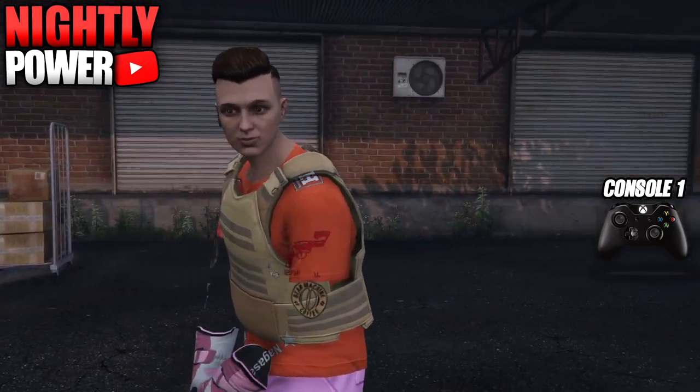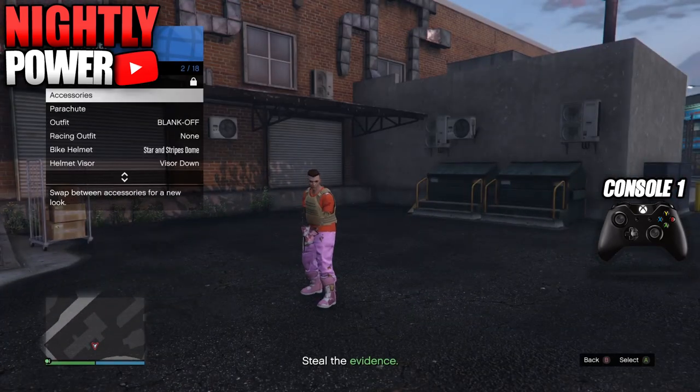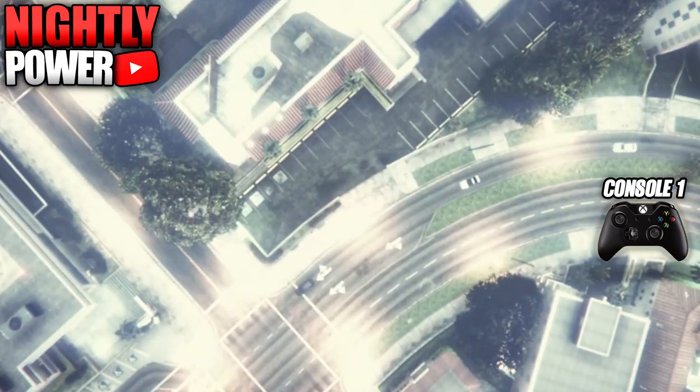When the mission starts, open up the interaction menu, put on an earpiece, then close the interaction menu, open up the phone and leave the job through your phone. When you spawn in free mode, make your way to any clothing store and save your outfit.